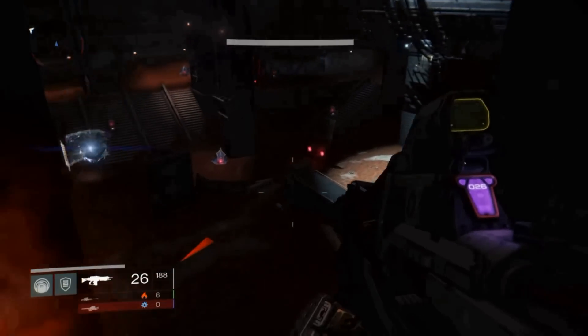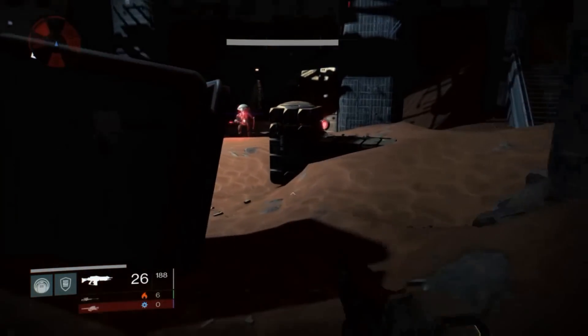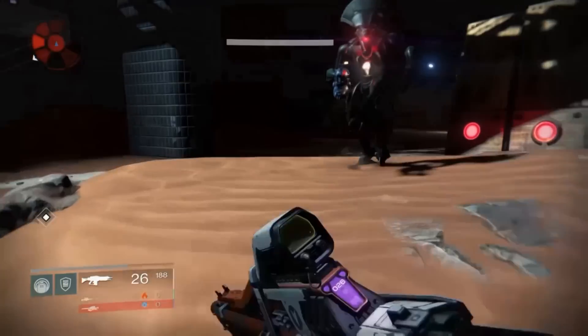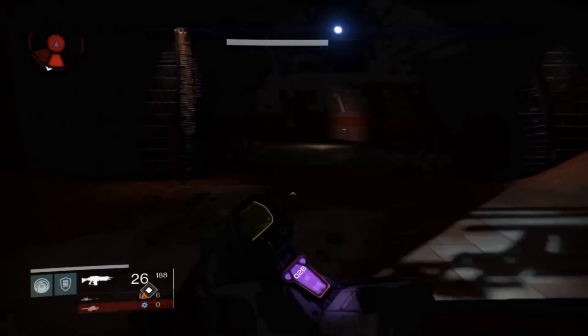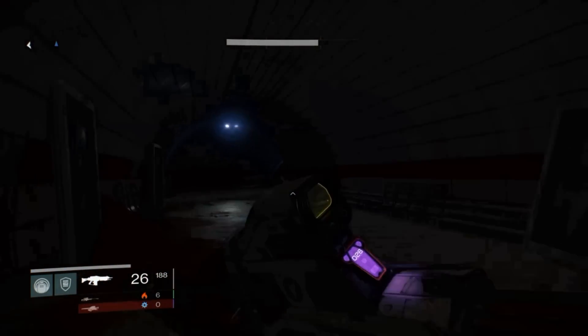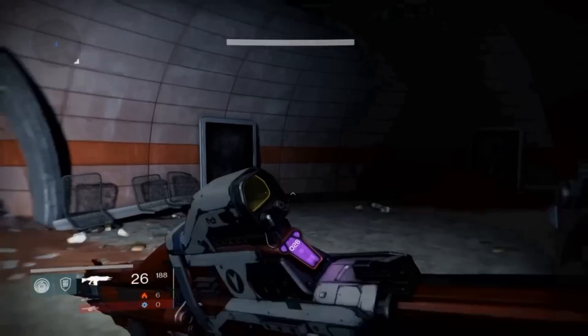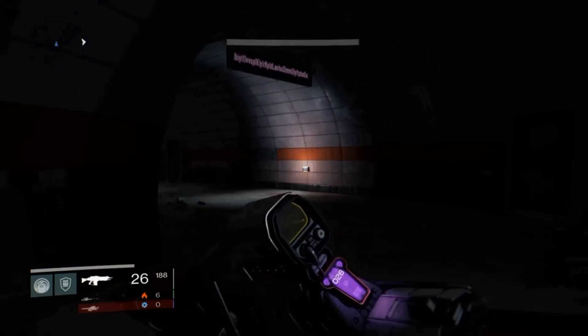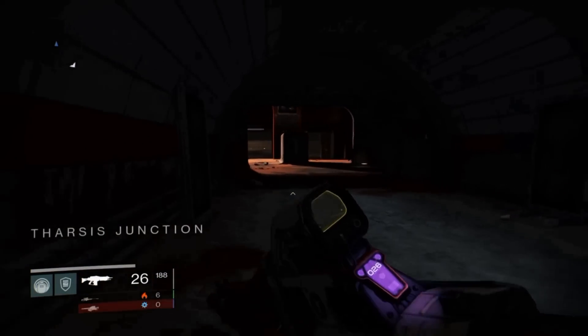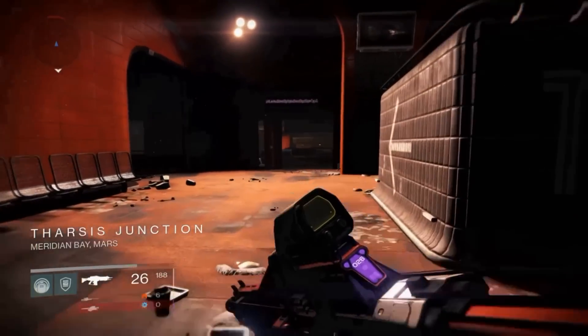You'll see a guy on the left with a shield spinning around him — like an ace or an ultra. Go right and past him, and you're going to come to some more tunnels. Do a left, then a right, then a left and you'll arrive at the train station — Tharsis Junction. There's a room with red bricks all over the walls and ceilings.